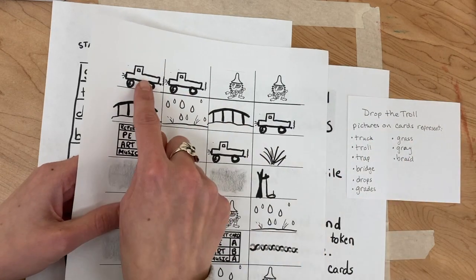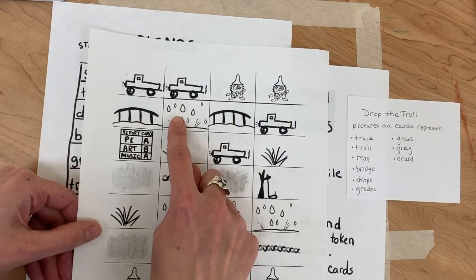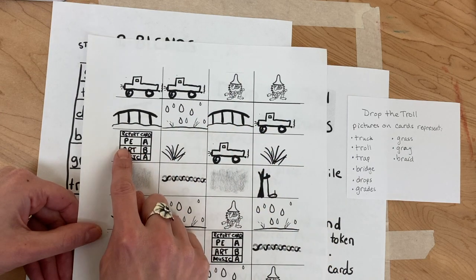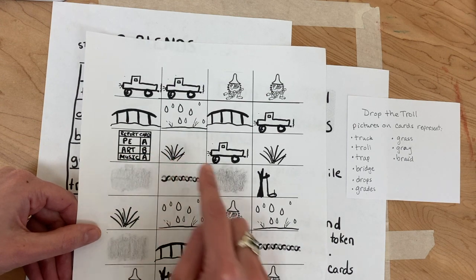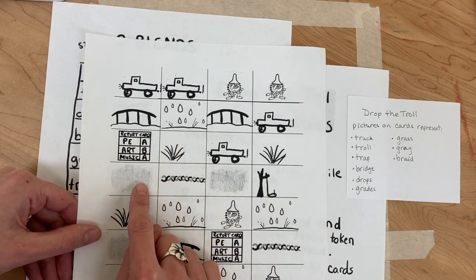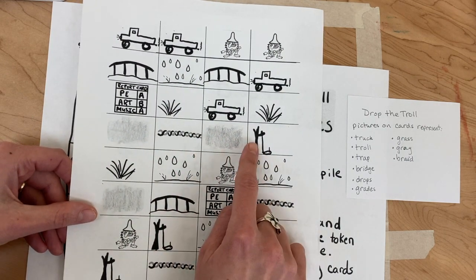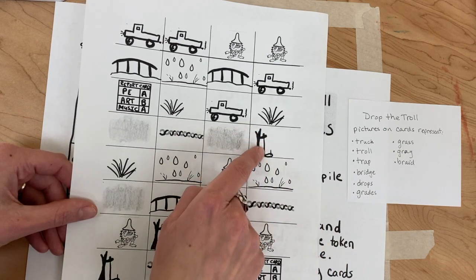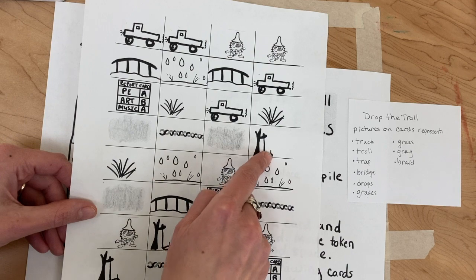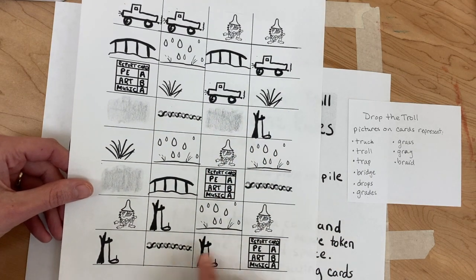So we have the truck, the troll, a bridge, drops of rain, grades — this is a report card with grades on it — some grass, the color gray, a braid, and this is a tricky one: it's a trap. You can see there's something hanging like a string with a little noose where an animal would get trapped. And I think that's all of them.